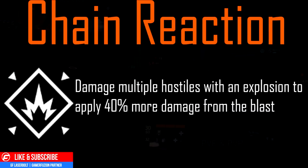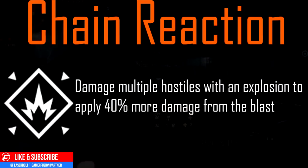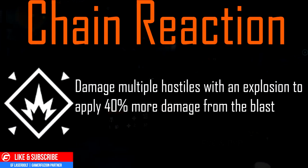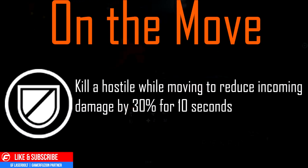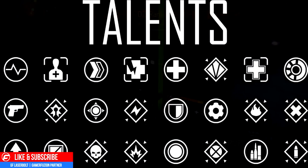Next, Stopping Power: suppress a hostile to increase headshot damage by 25% for 10 seconds — another favorite. Next, Chain Reaction: damage multiple hostiles with an explosive to apply 40% more damage from the blast. Finally, On the Move: kill a hostile while moving to reduce incoming damage by 30% for 10 seconds. I hope you found this video helpful and informative. Leave a comment, like, and share with your friends. For all things The Division, head over to GamerFeature.com.